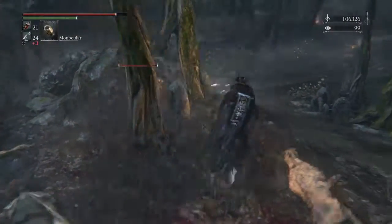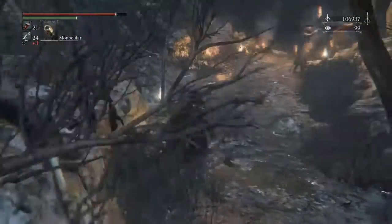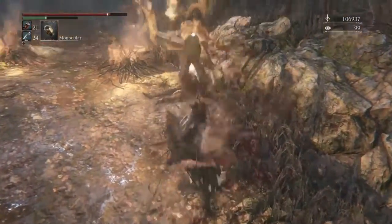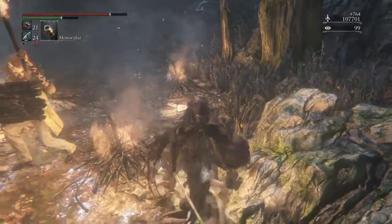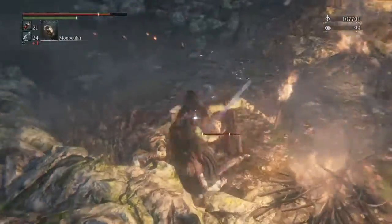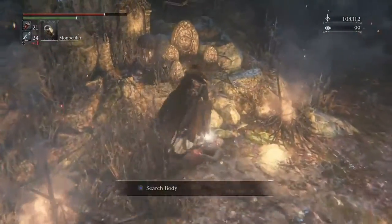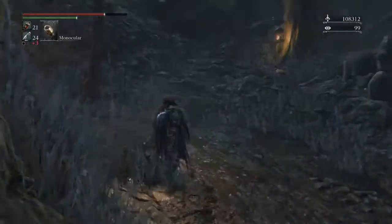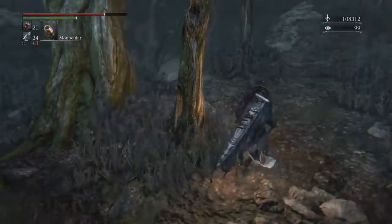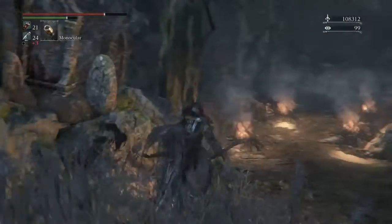That guy will come over here. Take his item. Pick up the items — this guy is smart. You got blood vials. You got this item right here — Thick Cold Blood. I would say that is it for this area. Time to move on to the next part.